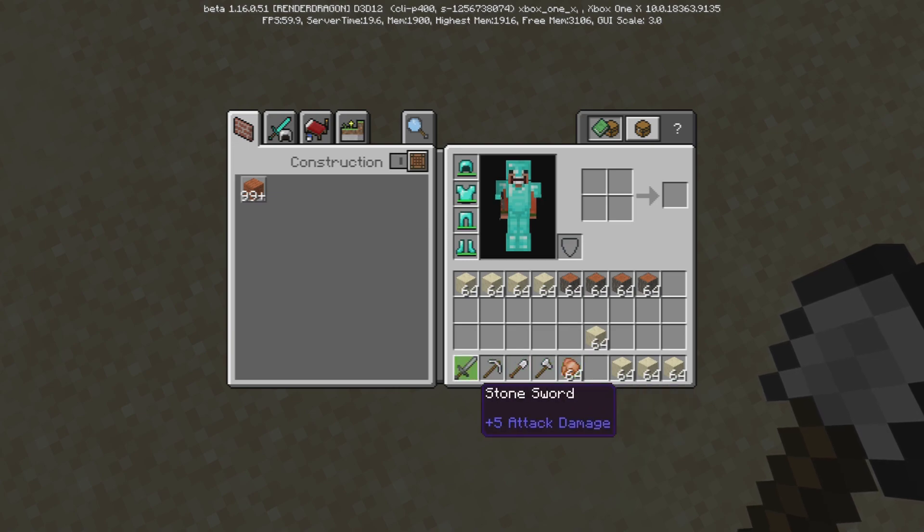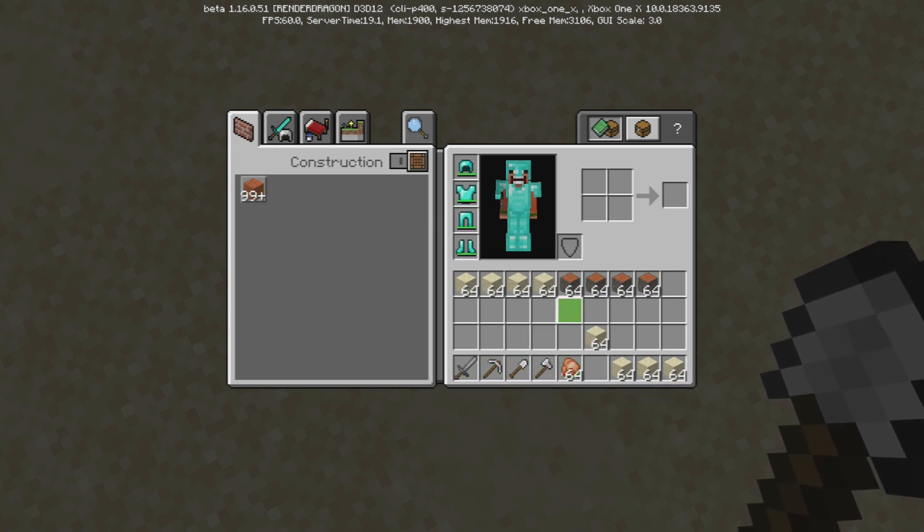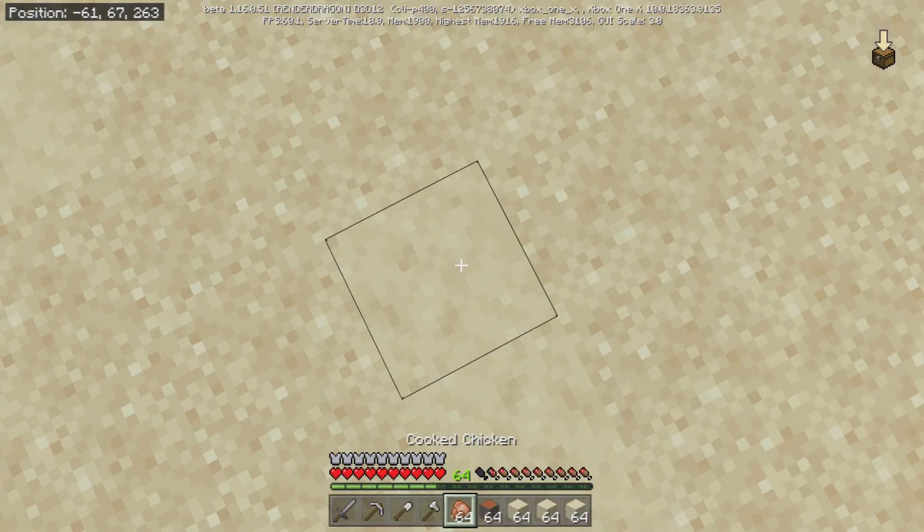I just made brand new weapons. I just went to my farm right before this and got some cooked chicken. So we got some stacks.